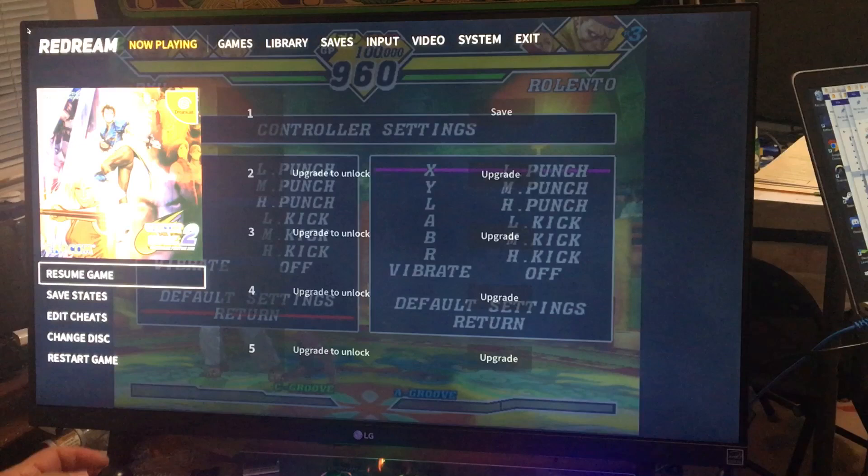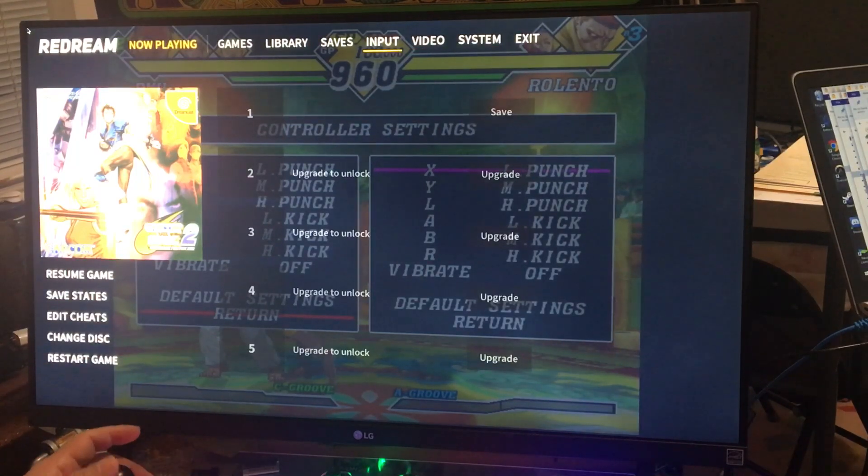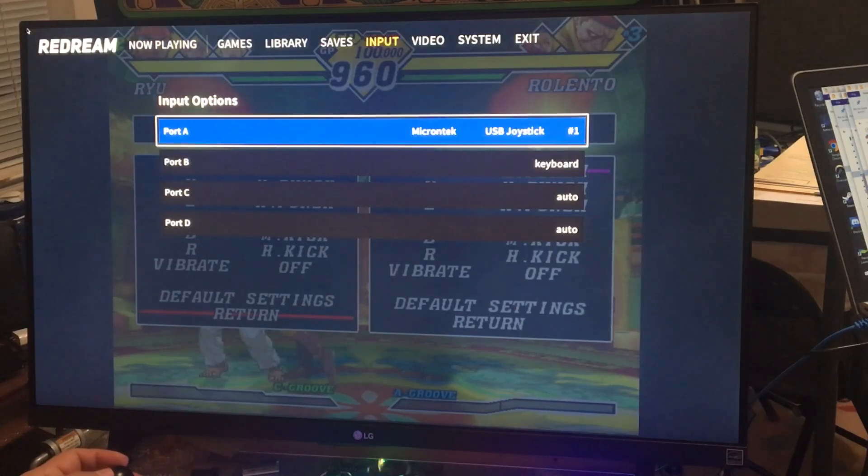I haven't looked at the dynamic door so I don't know how his is set up, but you could press Escape then go up to Input. You have to first use a keyboard to set this up. Go to Input and press A.